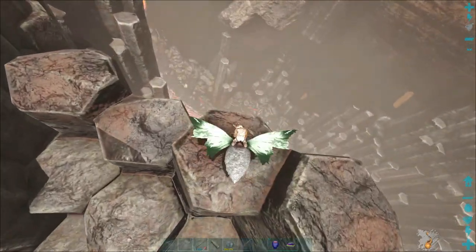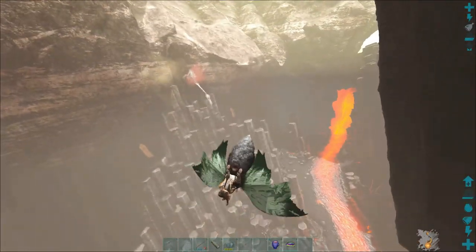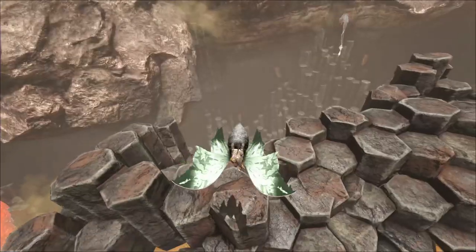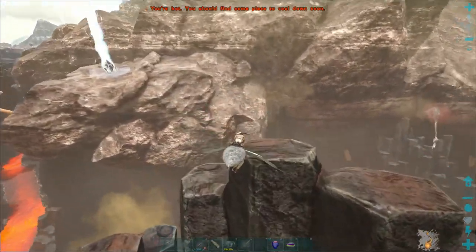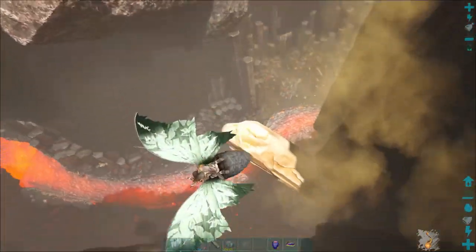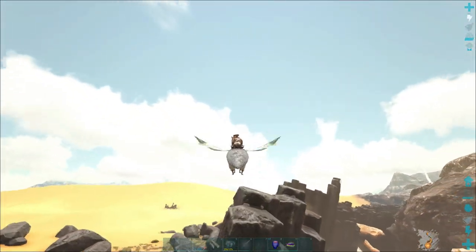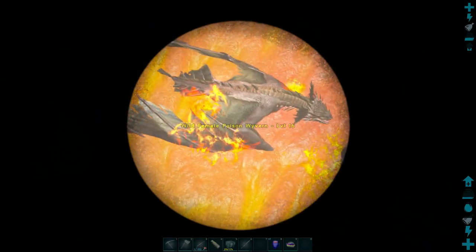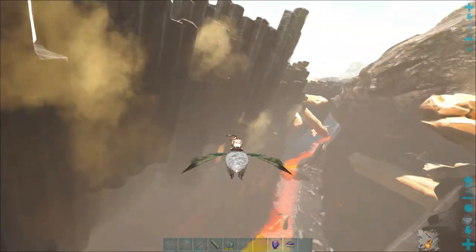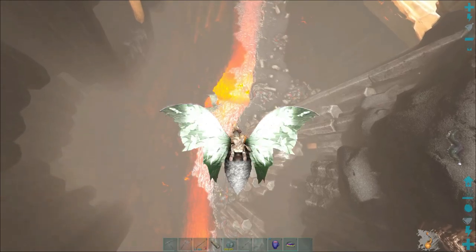Let's head down a little bit further. I do not want to aggro that alpha — that'd be such a bad day. Oh dude, don't tell me I just aggroed that one — that's the male too. Give me a couple minutes, let me try to find a female and figure out how to get it over there without dying. There's a female poison below us and a female lightning. I guess we'll go with the poison.